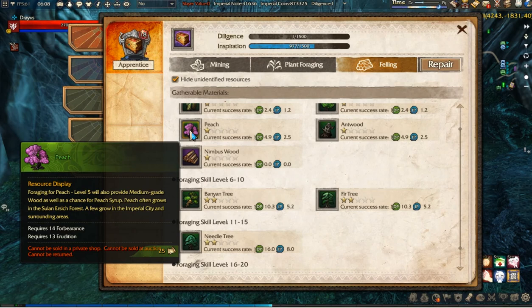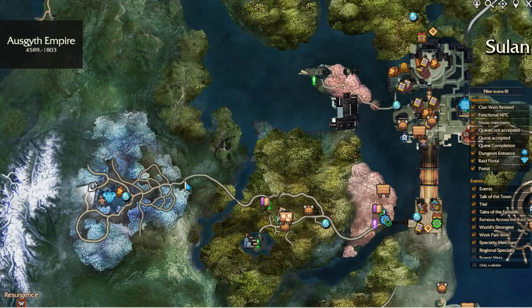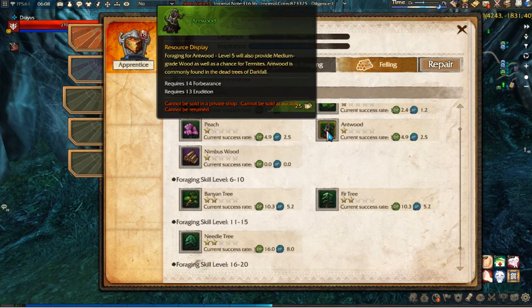You can basically just read the descriptions right here. As you can see, peach grows in the Solan Elrich forest and also in Imperial City. But sometimes it's kind of difficult to figure out what exactly Elrich forest is, and some descriptions may be wrong or too vague.